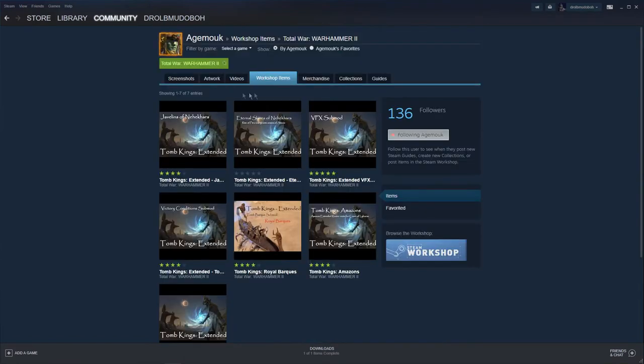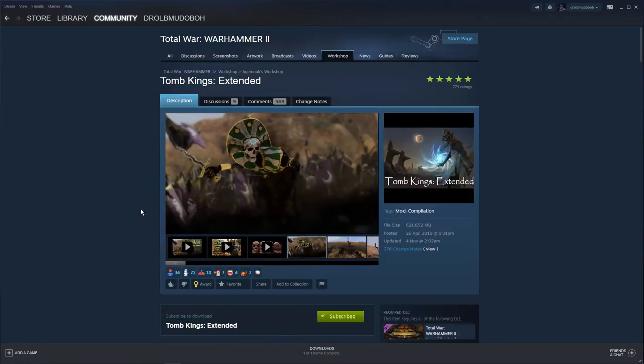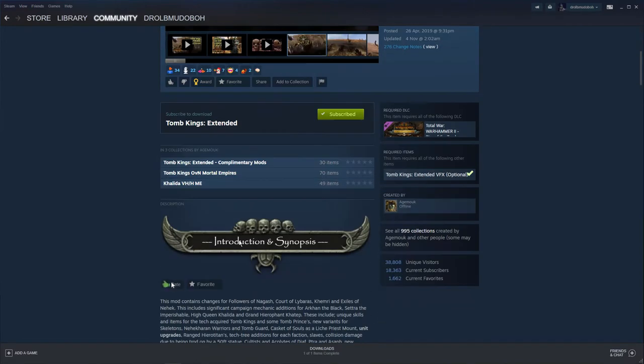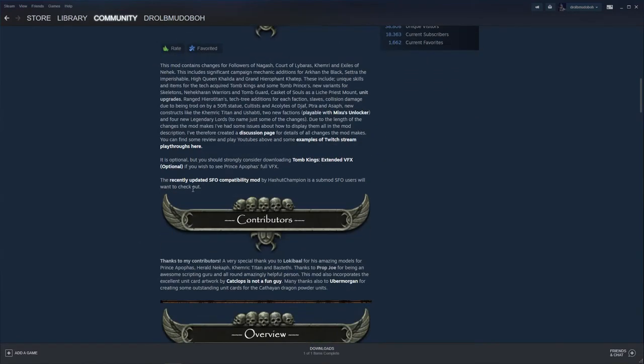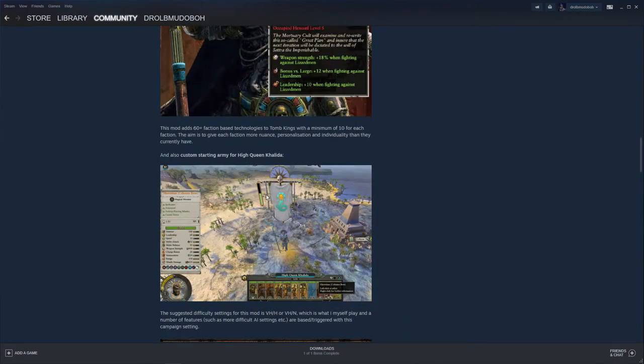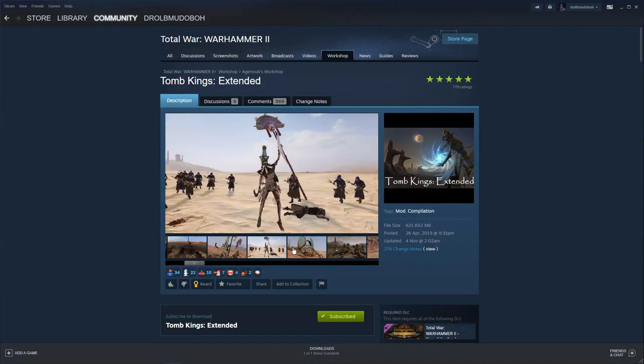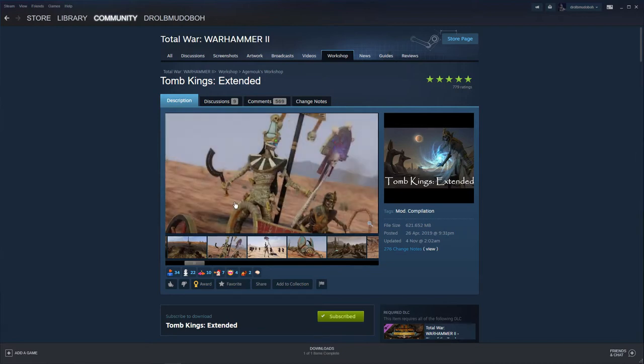This is Agmook's workshop. If you like a mod author who makes a lot for your favorite faction, go on one of their mods and click their name to visit the workshop — it shows all their items. He's got: Tomb Kings Extended, Javelin of Nehekhara, Eternal Slaves, Extended VFX, Amazon content, Royal Barks, Victory Conditions, and more. It's always a good idea to check a developer's workshop page to see what fits together. The good ones give you loads of detail — overviews, compatibility notes, acknowledgments.